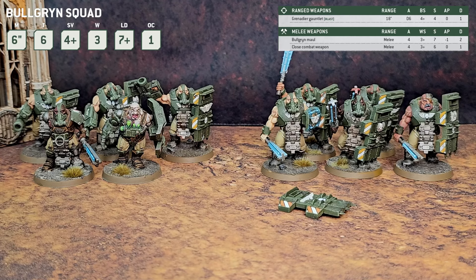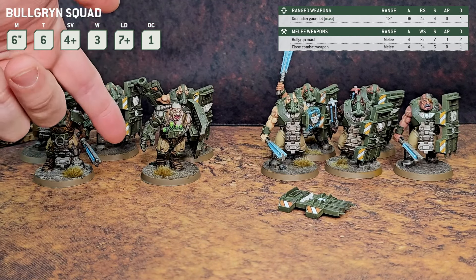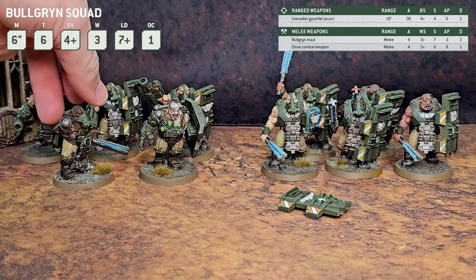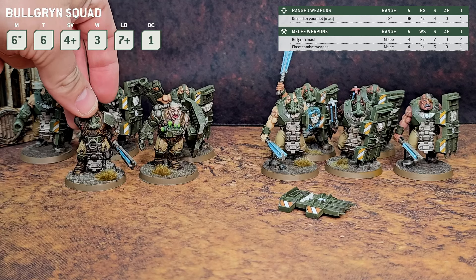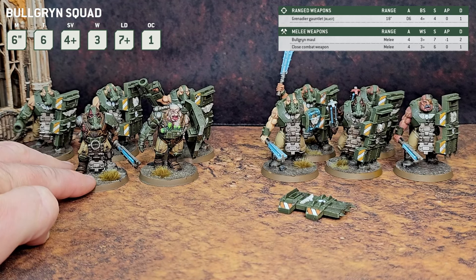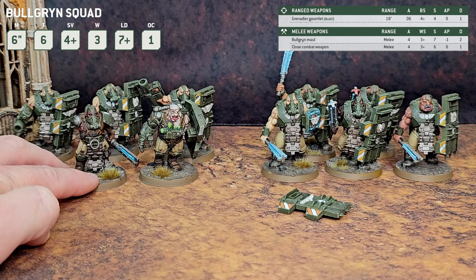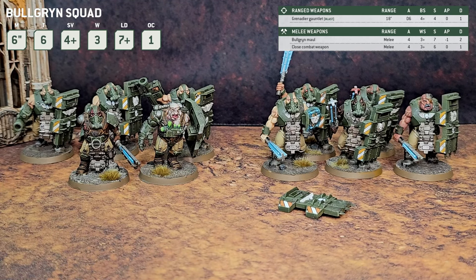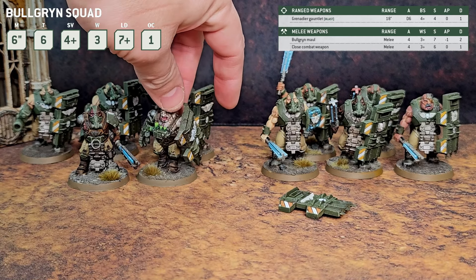In terms of modeling and lore, I think it's a beautiful unit and I absolutely love it. I'm so glad they added it to the Astra Militarum — it used to be we only had Ogrens. I also have a few models that look a little different: one with a power fist option and slab shield, and one with no arm at all and a Bulgrin Maul. That's because I kitbashed these from the Necromunda models — they do have Ogrens in Necromunda, and I just added pieces or cut them up to make my own custom Bulgrin.